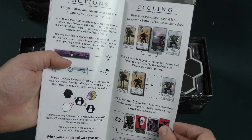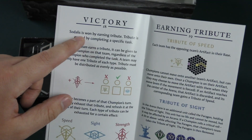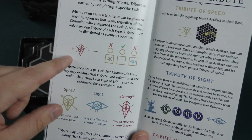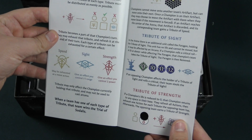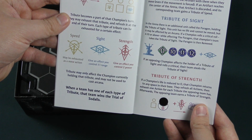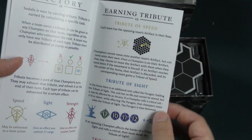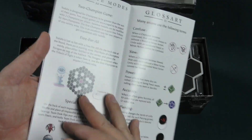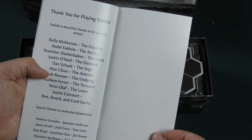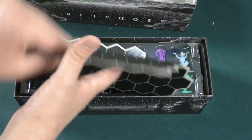Remember that there's like three different ways to win. Sodalis is won by earning tribute. Tribute is earned by completing a specific task, so there's a few different tasks that you can win. A team that has one of each type of tribute wins the trial of Sodalis. You earn tributes by different things: Speed, Sight, and Tribute of Strength. Alternate game modes, glossary — I appreciate glossary and stuff. Very cool, so that's just a nice easy look in the rules there.